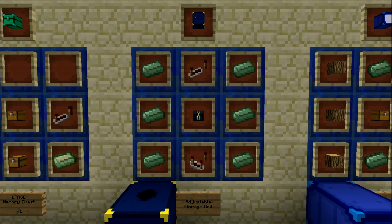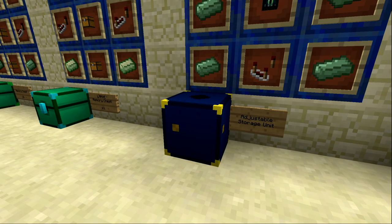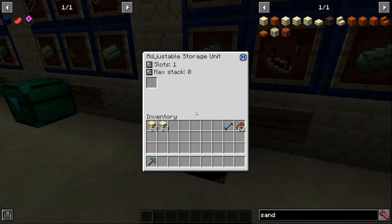Next is the adjustable storage unit, made with a redstone repeater, a redstone comparator, an ender chest, and six basic ender alloy ingots. It's similar to the memory chest but a bit different. By default only one slot is unlocked with a max stack of zero, meaning no items can go inside. Using the slider you can increase the stack size — setting it to 12 means only 12 items can go in that slot.